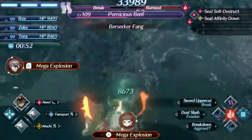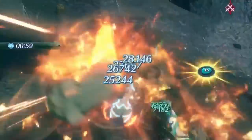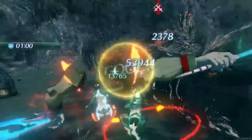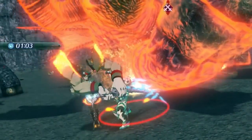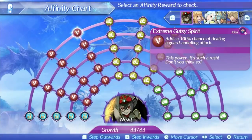Newt's level 3 special is Extreme Gutsy Spirit. This is a 12-hit physical special of slightly below average speed. It has a pretty massive hit count which can be nice in certain situations, and the damage ratio is pretty high at 600 at level 1, 760 at level 5, and 816 at max affinity. It also comes with a 50% critical hit modifier making critical hits very easy to get, and even has a 100% chance to annul guard which is pretty nice for ensuring you can get those crits no matter what. This is probably her best special of the standard three to use for damage.